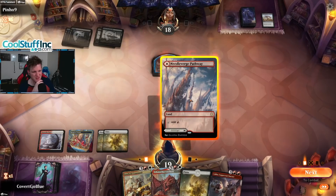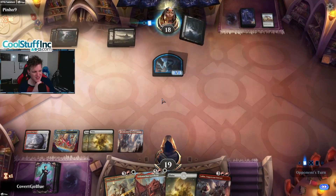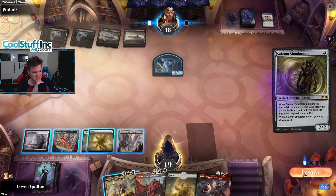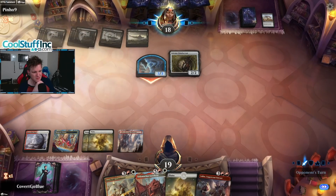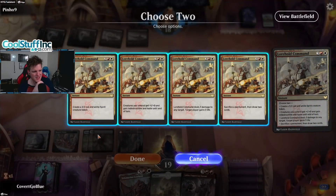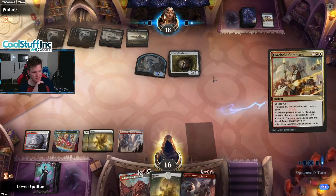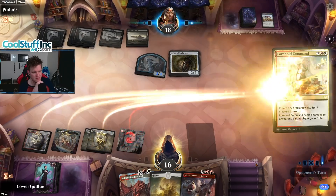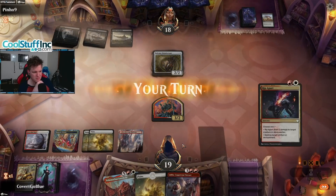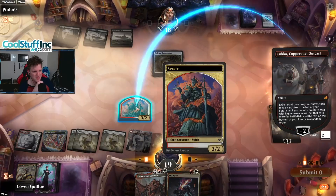Alright — Luka. I guess what we can do here is Lorehold Command and then Luka the token and see what we hit. Opponent's Go Big Black deck is not the kind of thing we see too often these days. The fact that they played that early I think means I can get away with this, but if they have a Blood Chief's Thirst, I'll regret it. Make a token, play a land, play a Luka — see if we can hit a Lorehold or something else.